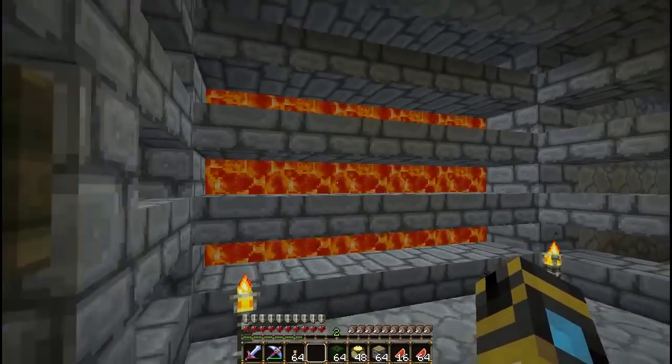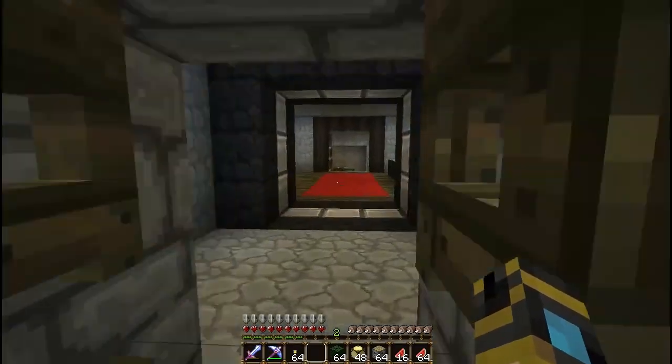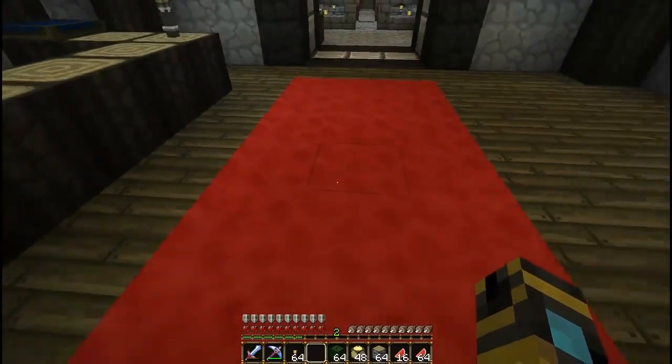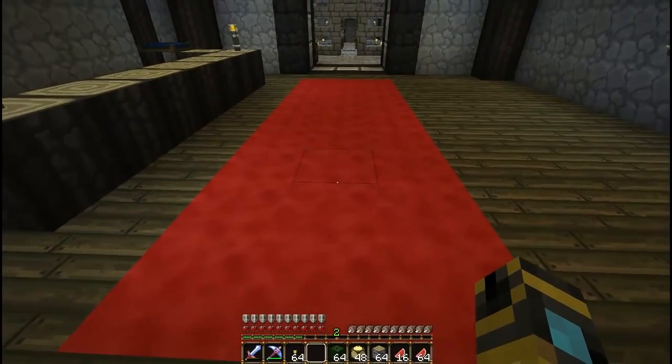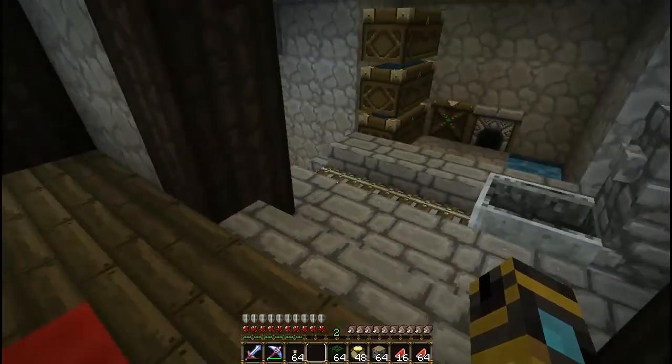I also have a new lava texture and I may not keep it — I could always put it in alternates. Here's the wool you can see right here. It gives more of a texture and a lush feel, makes it look more alive. Kind of makes everything else look crappy in comparison.